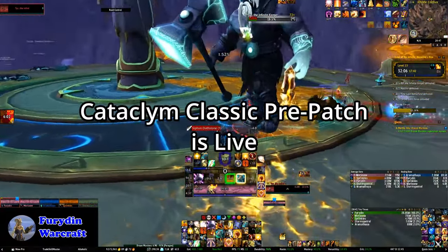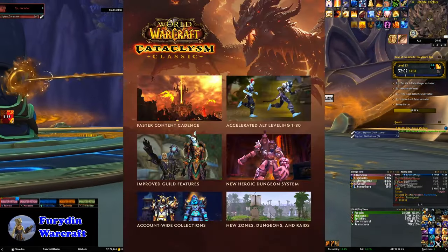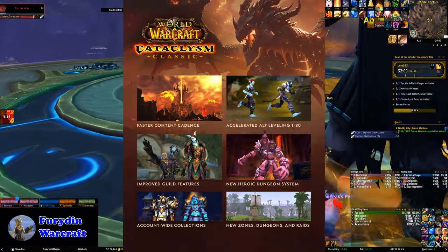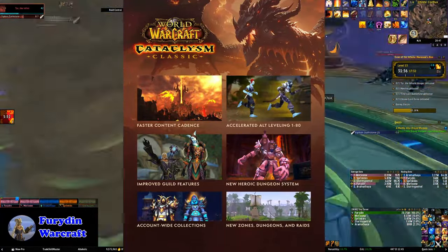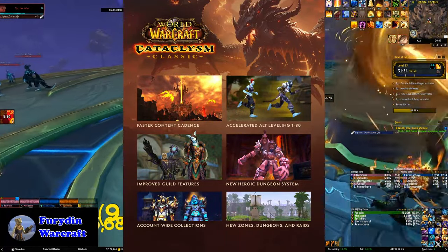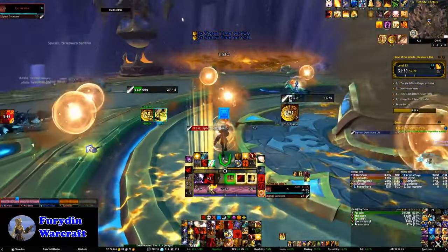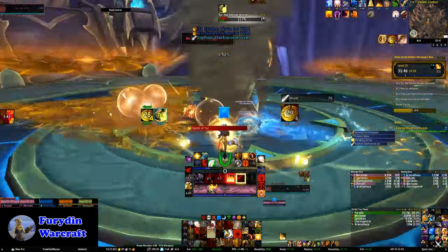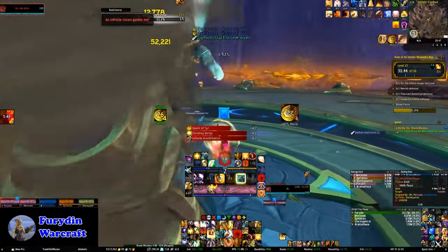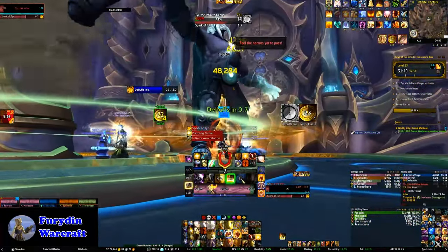Over on the Classic front, this week saw the launch of the Cataclysm Classic pre-patch. The Cataclysm pre-patch brings the Goblin and Worgen races to Classic along with updates to the Eastern Kingdoms and Kalimdor with the revived 1 to 60 leveling experience. This brings the old world in Classic in line with the modern game, meaning that the only way to experience the original vanilla version of the zones is now in Classic Era, Hardcore, and Season of Discovery servers.